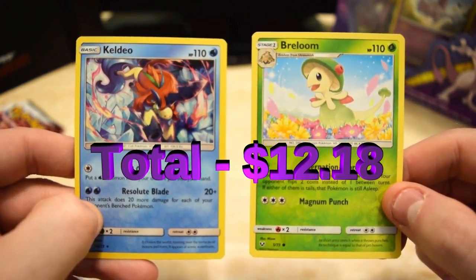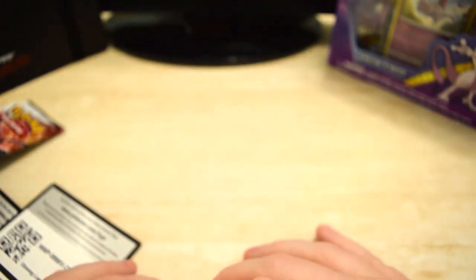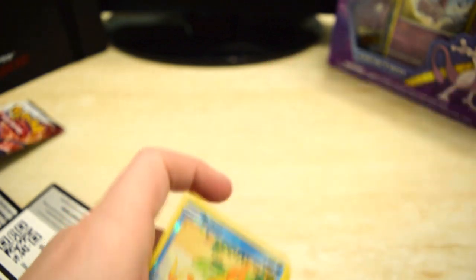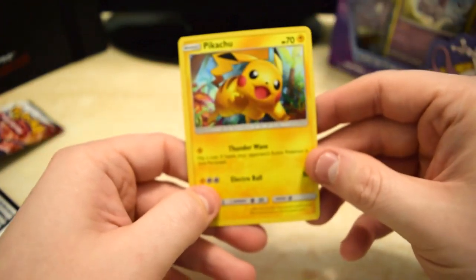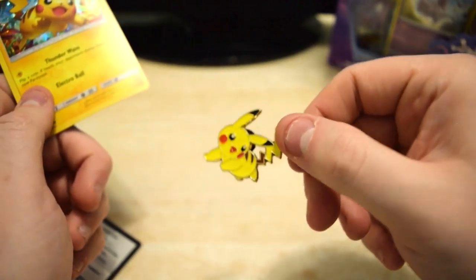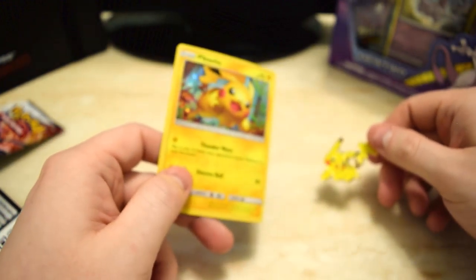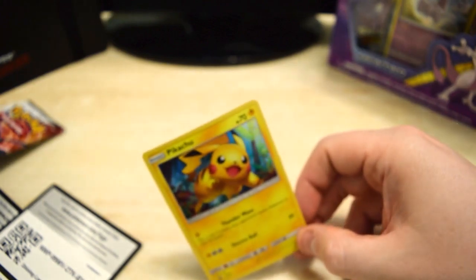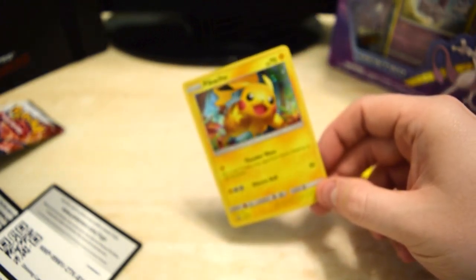So the pulls we got from the packs: Eevee and Monferno, Furfrou and Raichu, and Gladio and Breloom. All together, I don't think we got any massively decent pulls — I'll have to look them up but I know a lot of these aren't great. We still got our Pikachu promo which is worth a couple bucks, and our pin which is worth like six bucks by itself usually. Pretty cool. I like opening these packs, they're a lot of fun. Thanks for watching, and we'll be back to do that Mewtwo next time, so stay tuned. Thanks.